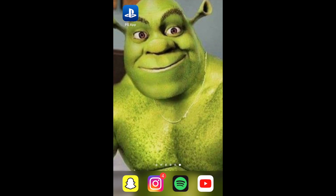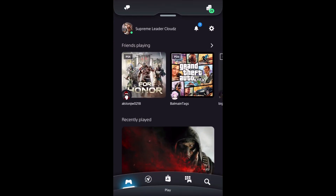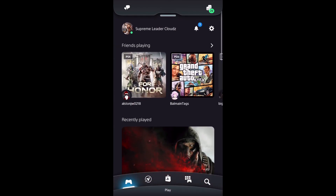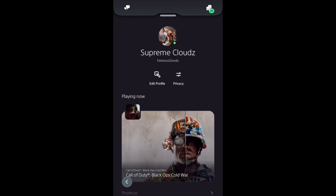Here we are on my phone. As you can see, I have the PlayStation app already downloaded, looking at the top left corner. Once you finally download the PlayStation app, open it up, log in, sign into your PlayStation account, and it's going to bring you to this screen right here. Once you're on this screen, click on your little name — you're already gonna see your gamer picture right there.